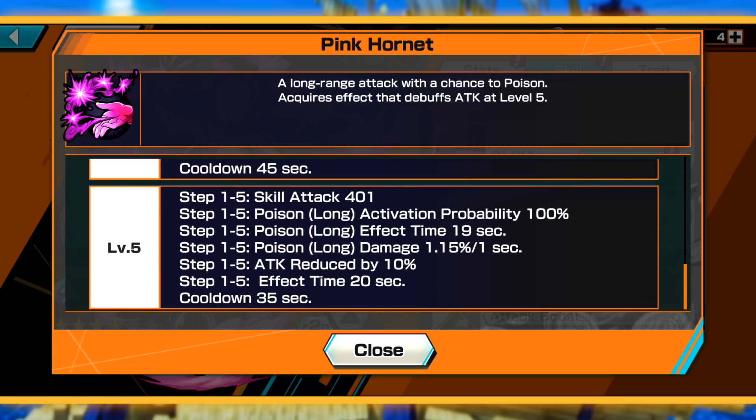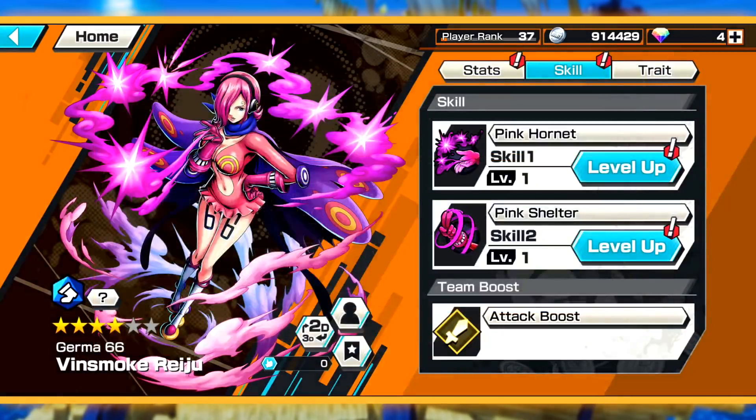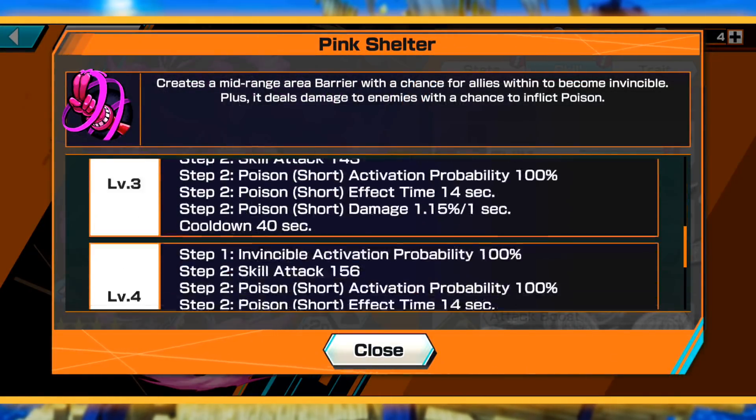Skill attack is 401 and it's five steps. Long activation probability 100%. Effect time is 19 seconds, damage 1.15% per second, and attack reduced by 10% for 20 seconds. That's a mouthful — long story short, she's doing a ton of poison damage for 19 seconds and also reduces the enemy's attack by 10% for 20 seconds. And the cooldown is only 35, so that's pretty quick for skill one.